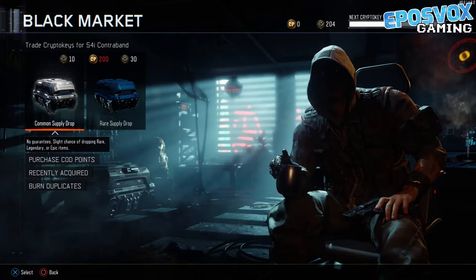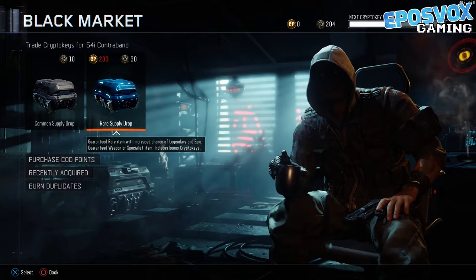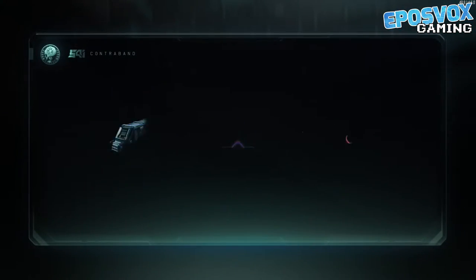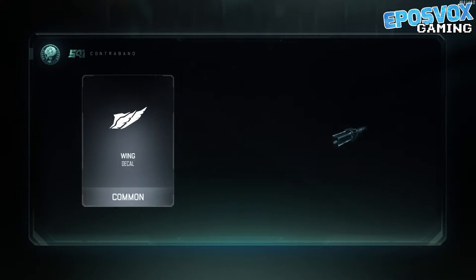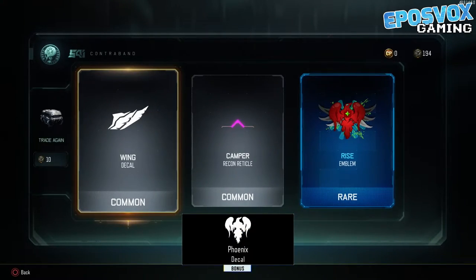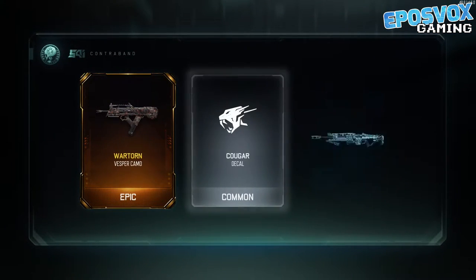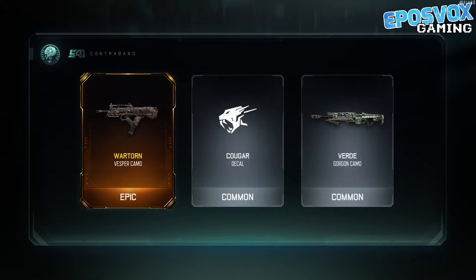We are of course going to be doing common because who cares about these. Maybe once I get a bunch of stuff out of the commons we can switch to rares, but at the moment I'm quite happy doing commons. Look, we even got a rare emblem there. Let's trade in some more crypto keys — we get an epic Vesper camo, like a boss.